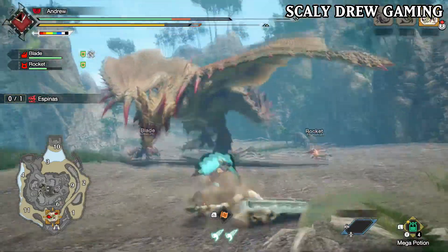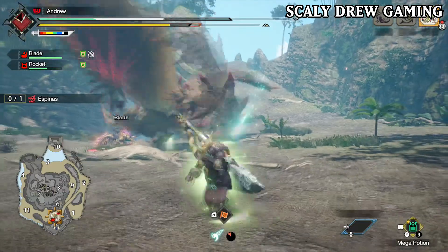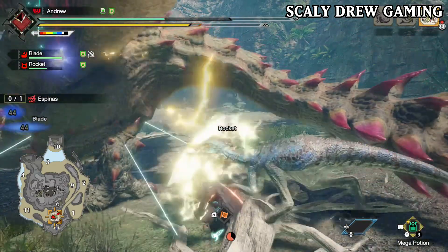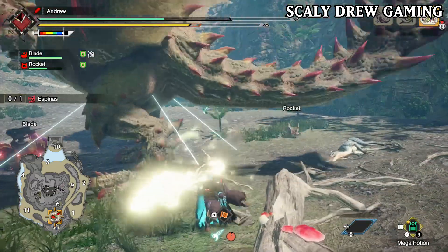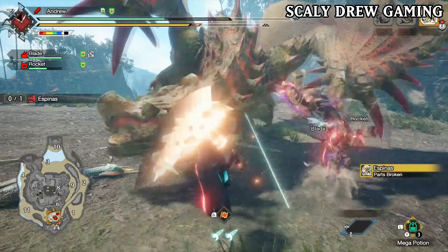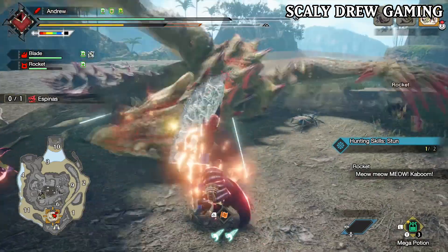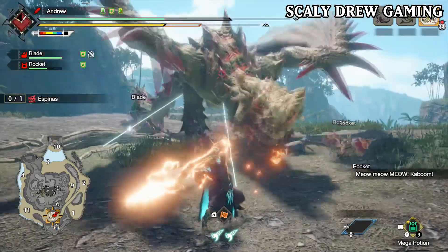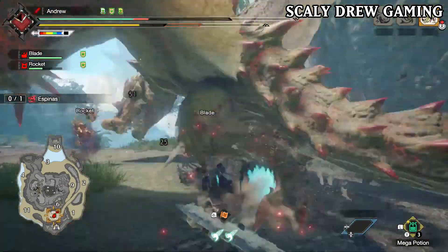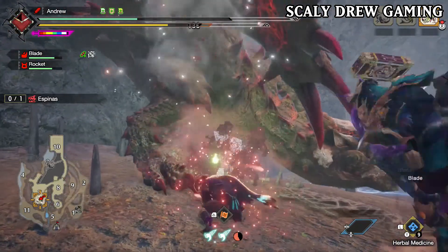Espinas — the Thorn Wyvern and the flagship of Monster Hunter Frontier. Espinas is the first monster ever to cross over from Frontier into a mainstream Monster Hunter game, with Espinas being in Sunbreak. This opens up the gates for more Frontier monsters to be added. Having never played Frontier, Sunbreak was my chance to fight Espinas for the first time, and he is hands down one of the coolest looking monsters and one of the best fights in Sunbreak. His moveset is very unique compared to other flying wyverns — he borrows some moves from Diablos and has a very unique fire breath which gives you fire blight, poison, and also paralysis. He is the only monster in the series so far that has all three of those blights.